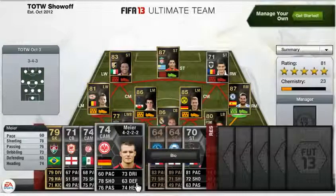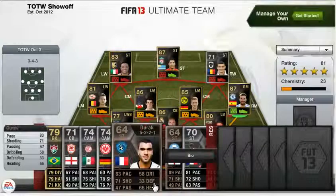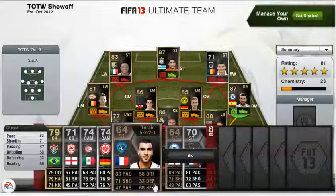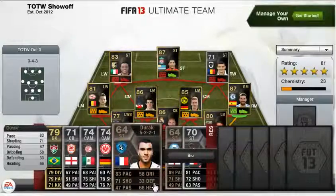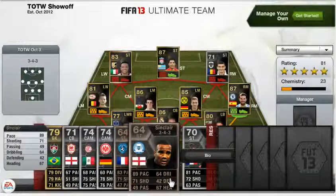Then we have Mir from Germany with standout stats of 78 shooting, 76 passing, 73 dribbling and 74 heading. And then there's a bronze striker from France with an impressive 83 pace and 71 shooting — the pace is quite good for a bronze player, so if you're building a bronze team definitely try to pick him up.